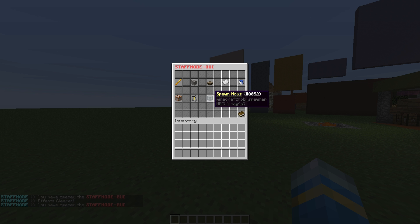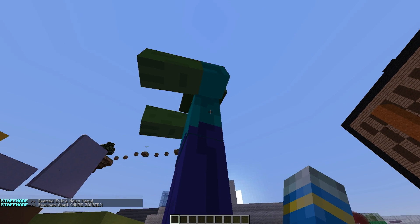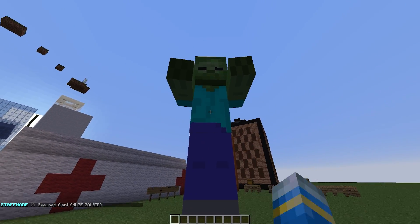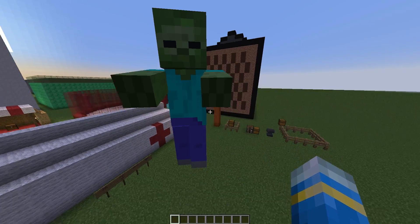Finally we have two more — the spawn mobs menu. We have all of the mobs in here, and we also have some extra ones: the Wither, Ender Dragon, and Giant, which isn't actually in vanilla Minecraft but is a really cool mob — I wish it was. Very very tall, and not that powerful actually.